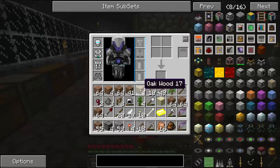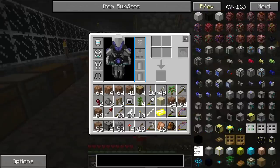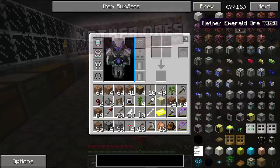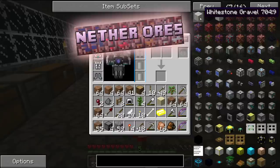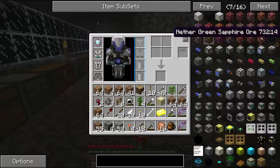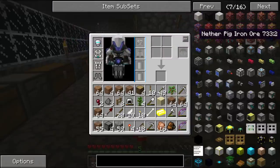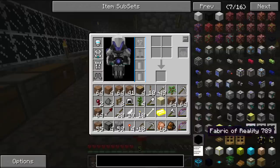Pretty awesome. I think that's pretty much it for my favourite mods. You can also get Nether Ore, which basically adds all the ores from the game into the Nether. So if you're in the Nether a lot, it's worth getting. There's also Nether Quartz, which you can use to craft certain items you can't get from the overworld.